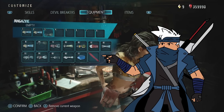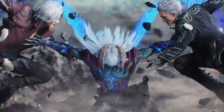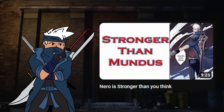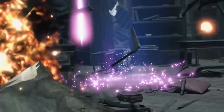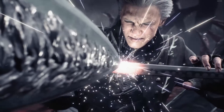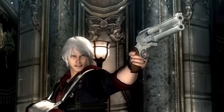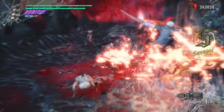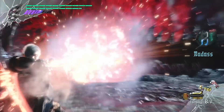Now that we know what Devil Breakers are out there, how can Nero utilize this with his kit by the end of Devil May Cry 5? Being able to combine things like the Blue Rose charge shots — empowered Magnum shots with his demonic power — then adding something like Ragtime with Tomboy to completely devastate an enemy with only long range attacks is pretty insane.